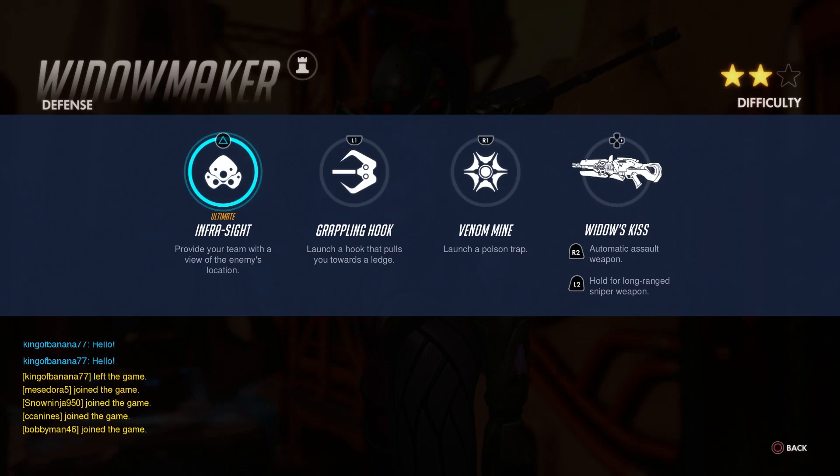Alright, so Widowmaker has her ultimate: Infrasight, which provides your team with a view of the enemy's location. She also has a grappling hook that launches and pulls you towards a ledge, then a mine to launch a poison trap, and Widow's Kiss — an automatic assault weapon that you can hold for a long-range sniper weapon.